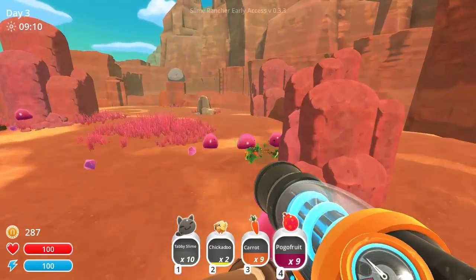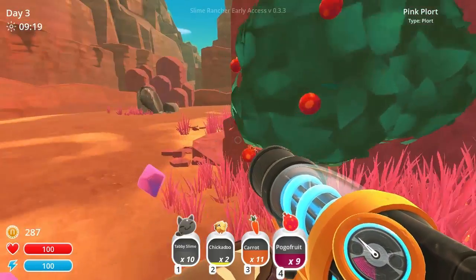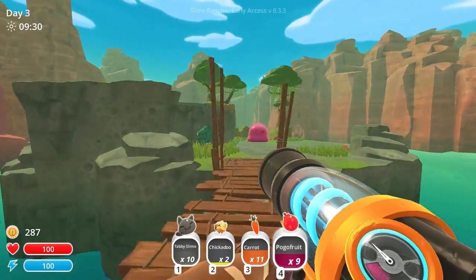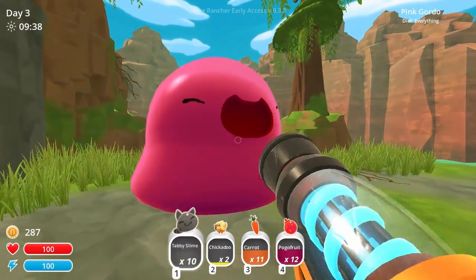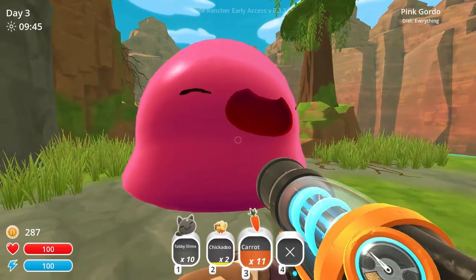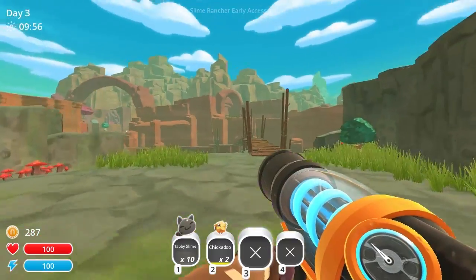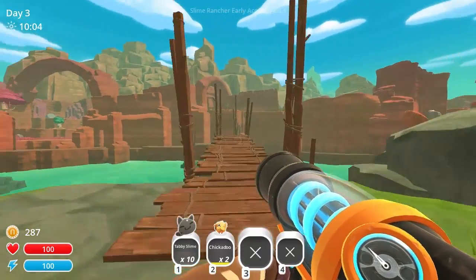We got some carrots. In the previous footage I found this Gordo slime — a big slime we have to feed. As we feed him, he becomes bigger and bigger. I'll feed him some pogos. Shall we feed him the carrots? We shall. He's huge and I think he's going to explode, so let's find some more fruit and come back to see what happens.